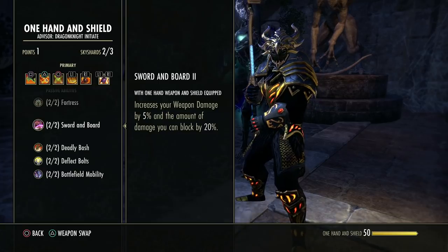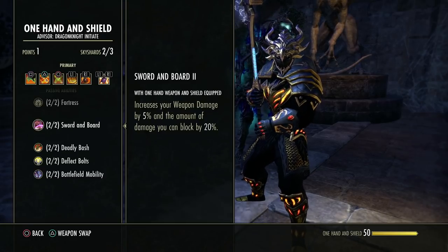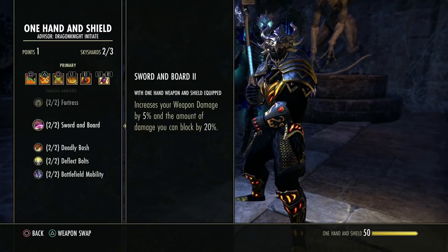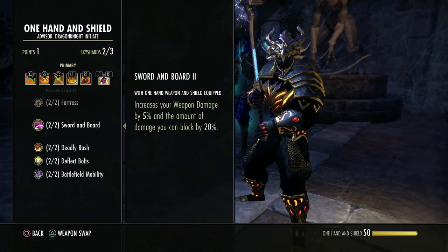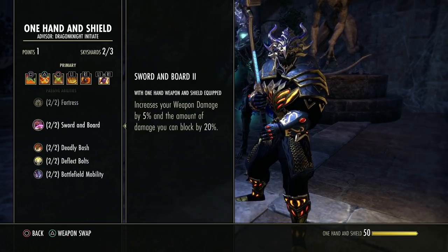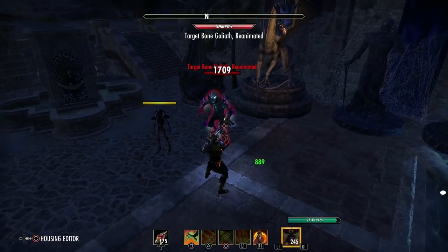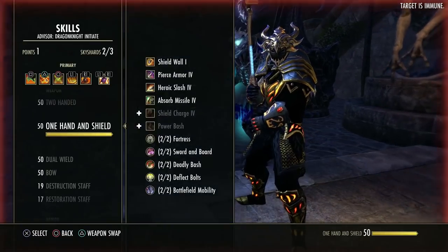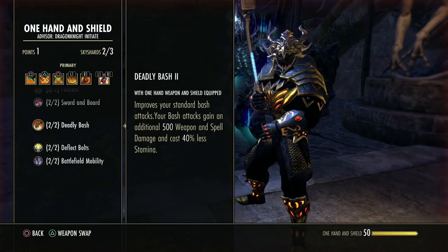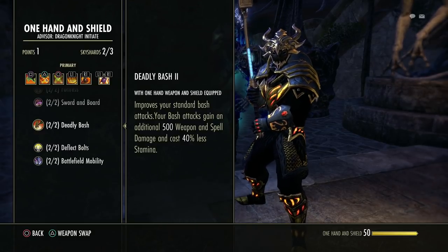This increases the weapon damage of this skill line, and it's a double-dip passive — it also increases the amount of damage you can block. Both are mitigating effects while blocking. You must have sword and board equipped; if you're on a different bar with a different weapon these passives won't count. This improves your standard bash attack — it interrupts things, deals more damage, and costs less.